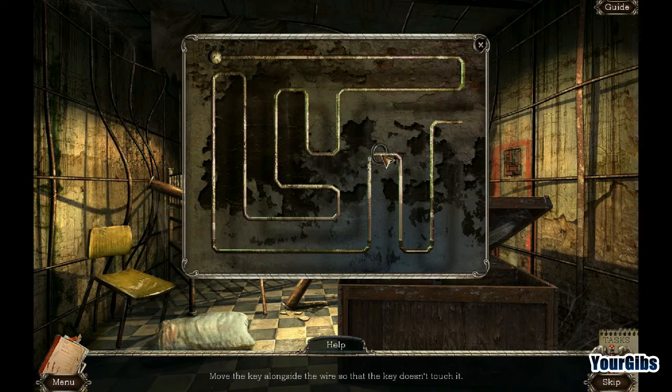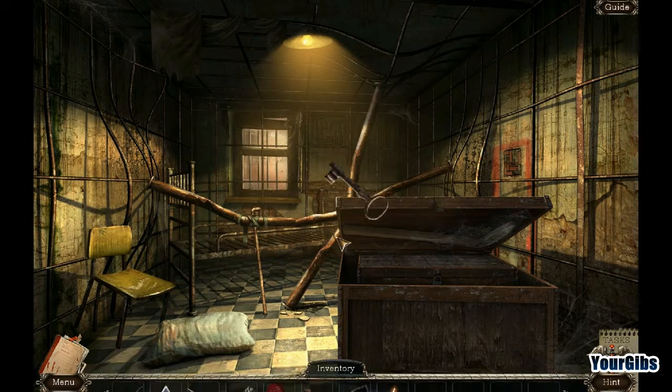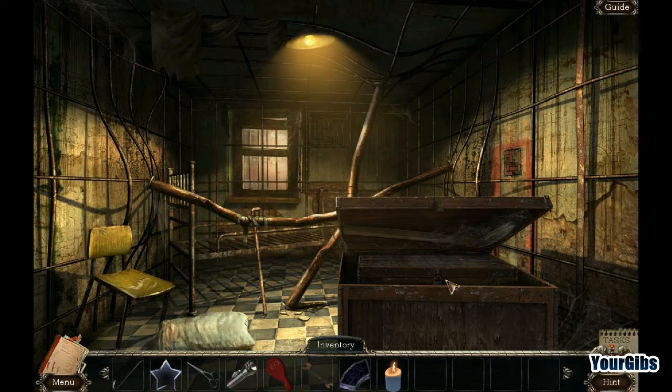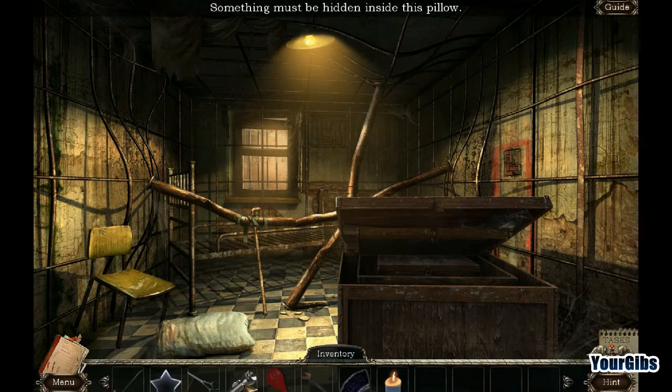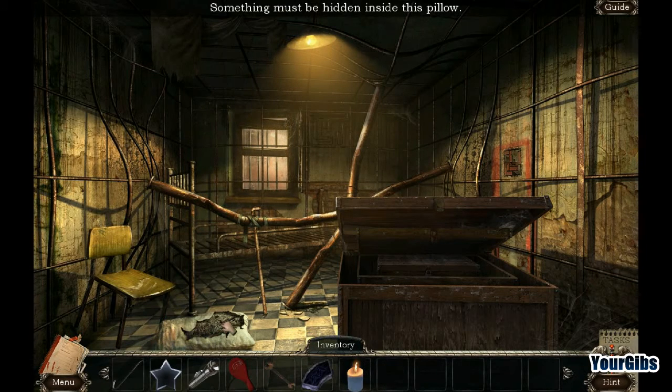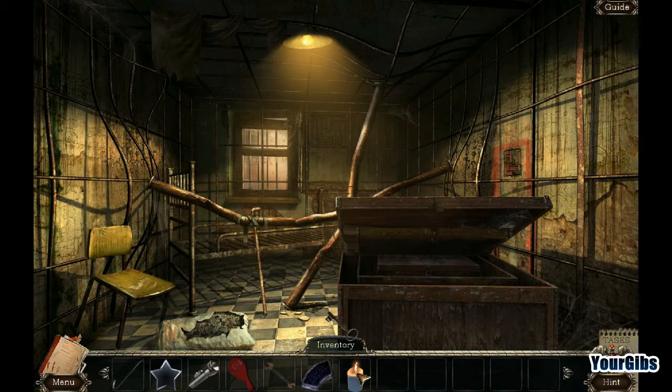Come on, key — we're almost to the end. Don't touch. One more little bit. I thought I touched — right at the end there? That would have been such a troll move. What? Another chest? Oh my god. Something's hidden in the pillow. Another key. How many chests do you think there are, folks?